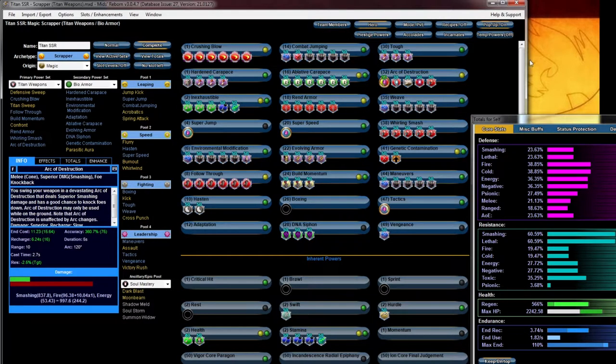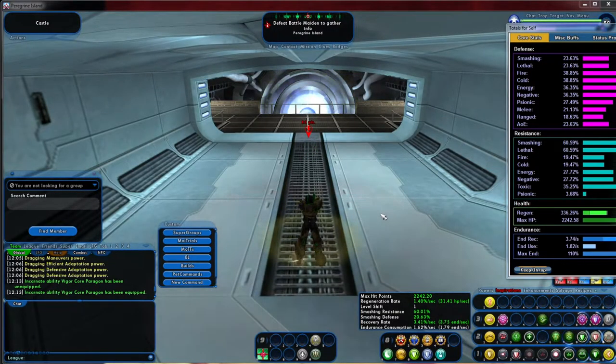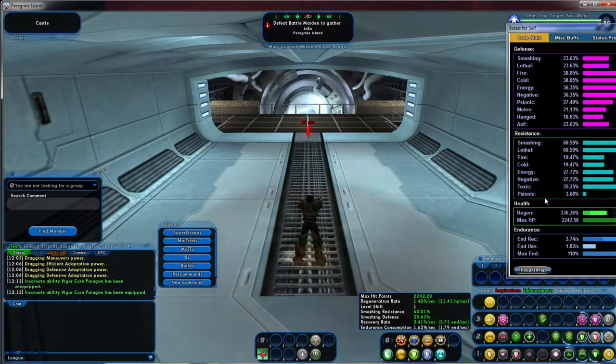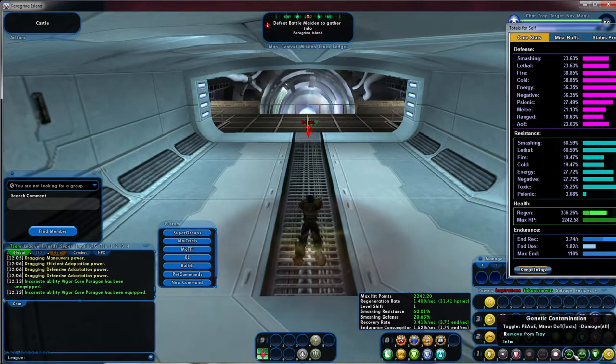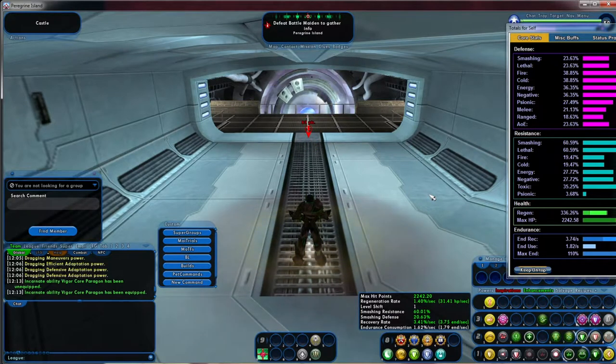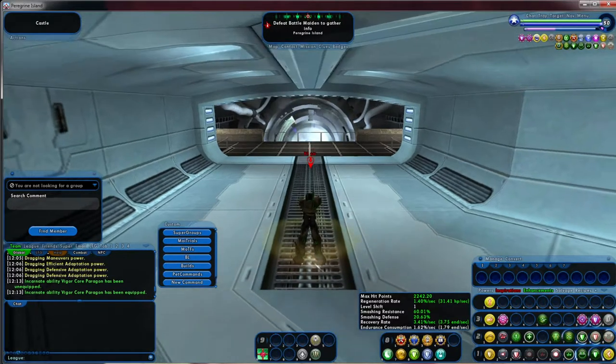Alright, let's go test it out. We're back — my stats pretty much match everything I slotted and picked all my powers. HP is pretty much the same. Defense and Resistance look good. Make sure you have all your toggles on — that's going to keep you alive. Remember, those toggles will only get better as more people are around. I usually stay in aggressive stance, especially since it's a scrapper. I got all my incarnates confirmed. Let's go test it.